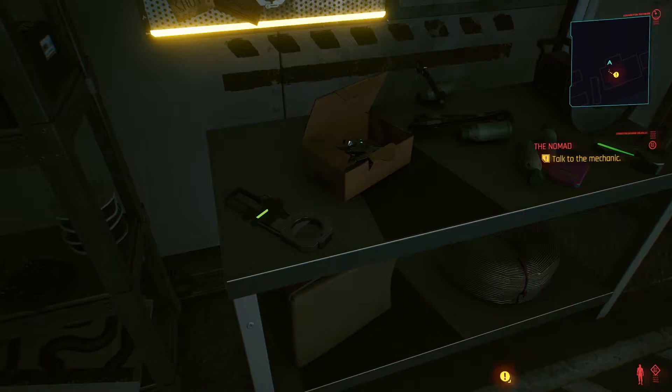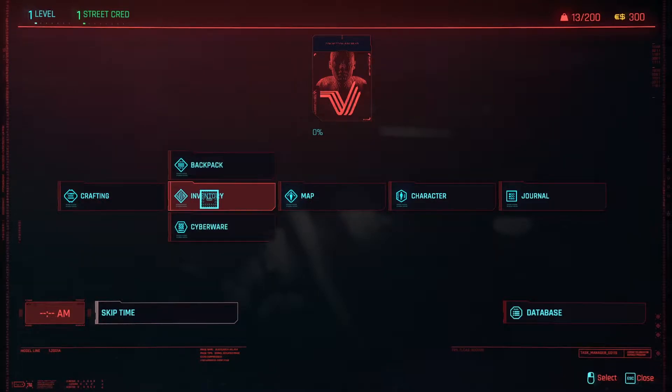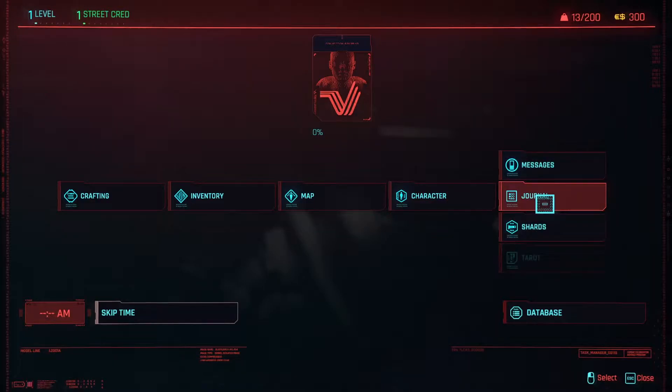More junk. Do we have like an inventory? Oh we do. You have crafting, inventory, backpack, map, character with stats and journal, shards, messages.